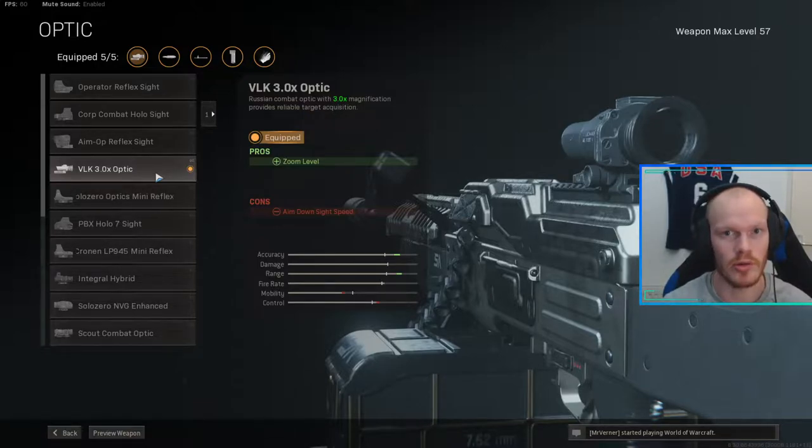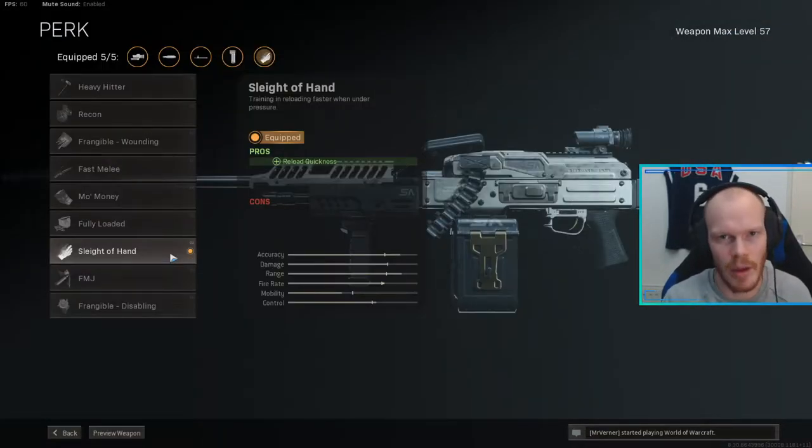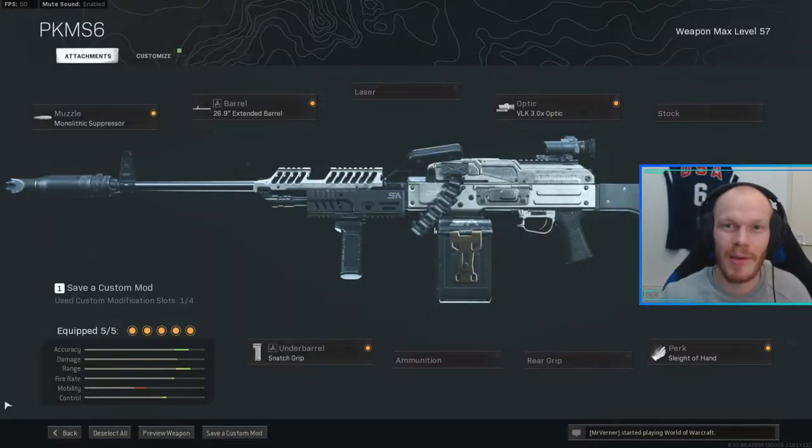The VLK gives you some extra horizontal and vertical recoil control as well, and it is just a beautiful clean scope. After that we're using the Snatch Grip — this will reduce your recoil and give you more ADS speed. I think this is just the best attachment for the PKM; it makes it very stable and the ADS speed is actually very quick for an LMG. Last but not least, we're using the Sleight of Hand perk — you do not need an ammo attachment, it already has 100 bullets in the mag, and this will improve your reload speed dramatically.